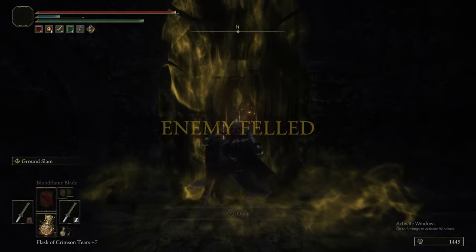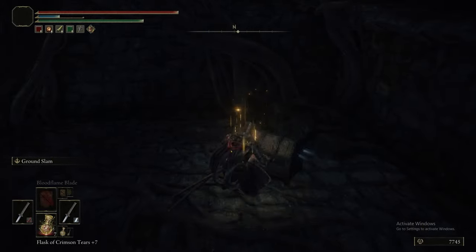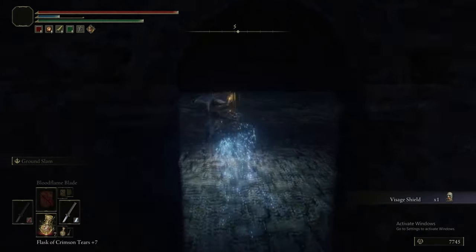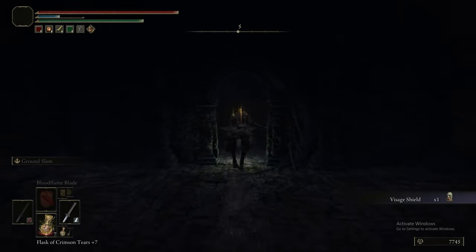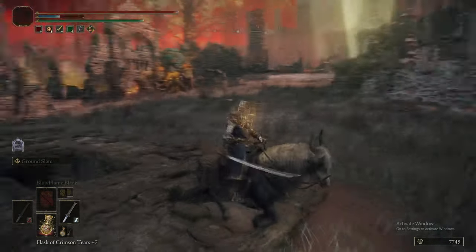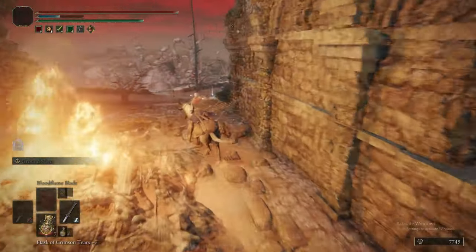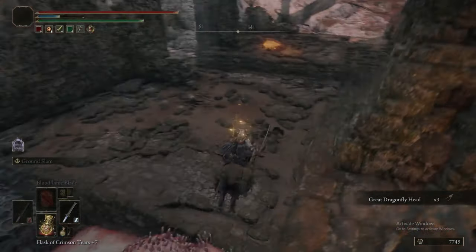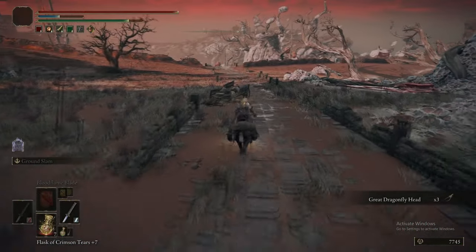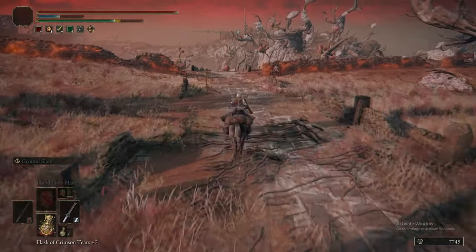In this little room just after the boss, you are going to find a chest, and in that chest is the Visage Shield. I knew it was a shield — I had a feeling it was a shield of some sort. It basically is one of the faces of these big flame chariot enemies that we're completely ignoring. And this ash of war is unique — it's called Tongues of Fire, and it's basically a flamethrower. It's pretty great.